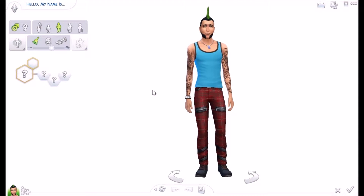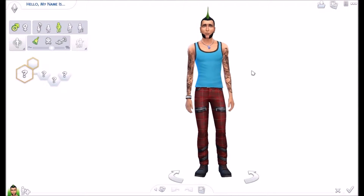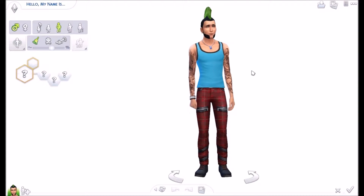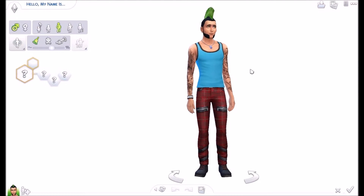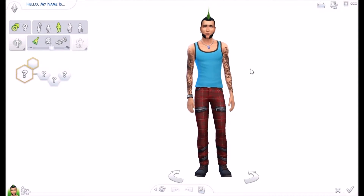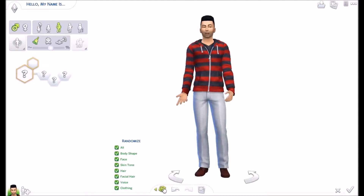However, instead of creating two sims and then creating an offspring from those two randomized sims, you just take one sim, randomize all their traits, and the only things you can change are their hairstyle, their clothing, and their eyebrows. That's it — you can't change their skin tone, you can't even change their shoes or anything like that. Basically, you're only supposed to randomize the sim once, but I did it a couple more times just to make it a little bit trickier.